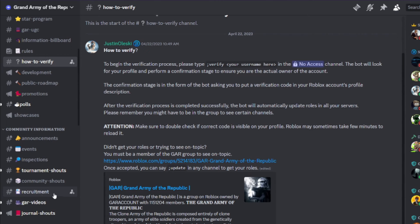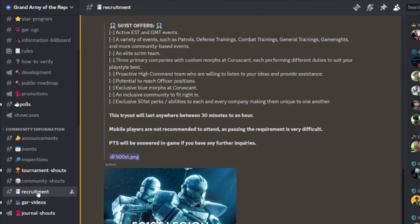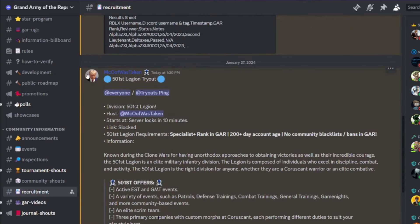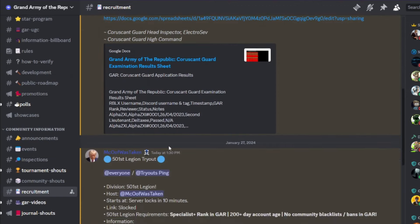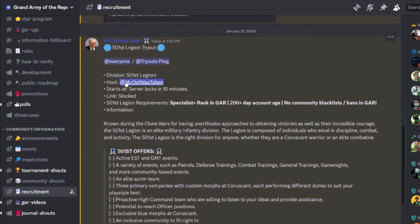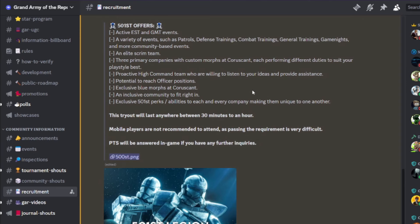Once you're verified, all the other channels will open up. The only channel you really want to look out for is the recruitment channel - that's the channel you want if you're trying to join the Coruscant Guard. In the recruitment channel, there will be a bunch of different tryouts hosted at random times, allowing you to have a chance to join a division.